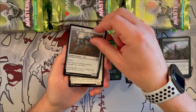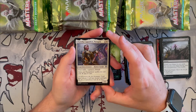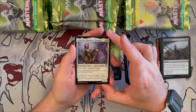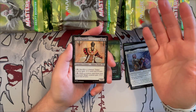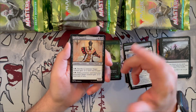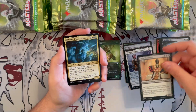Shimmer Mirror is a 2/2 artifact creature with flash that costs three generic — you may cast artifact spells as though they have flash. A really, really good commander staple for artifact decks. Cenn's Tactician is a 2/2 human knight with first strike, vigilance, and lifelink — equipment spells you cast cost one generic less. Great for the equipment deck. Cabal Patriarch is a 5/5 human wizard — sacrifice a creature to give target creature -2/-2 until end of turn, or exile a creature card from the graveyard for the same effect.